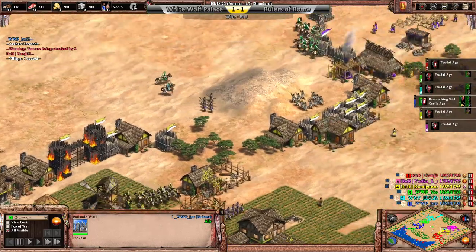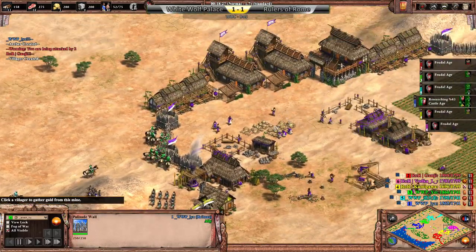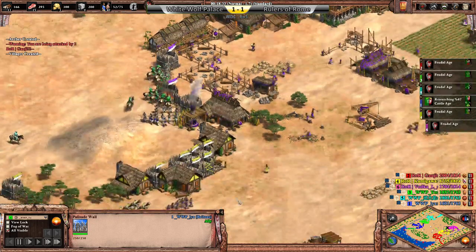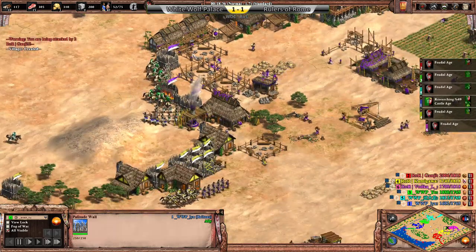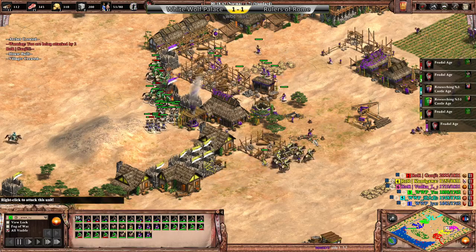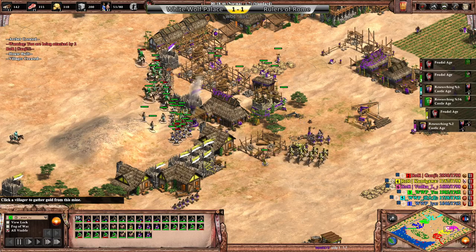Now bouncing over to the base of Vodka. This is a really interesting dynamic on this map where you have both the very aggressive, open, close-to-each-other aspect to it, but it's also that you're very close to your teammates.